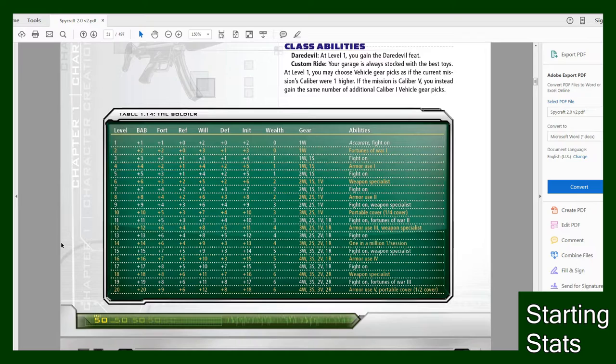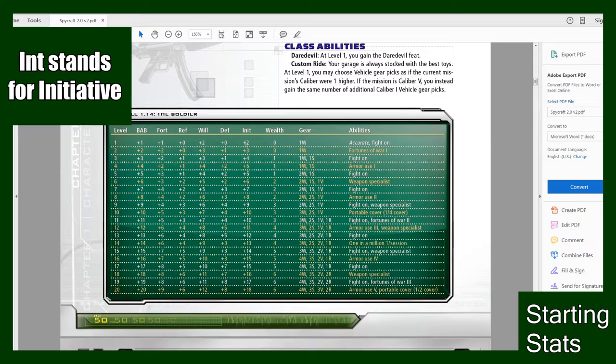If you keep going in your character section in the book you'll find a table labeled your character class. Make sure you are doing the right table because sometimes the tables are kind of mixed in with other classes — it could be confusing. So for instance at level one my BAB which is Base Attack Bonus is plus one. My Fortitude is one, and then your Reflex and Will saves — those are your pluses. This basically just sums up what you would get.